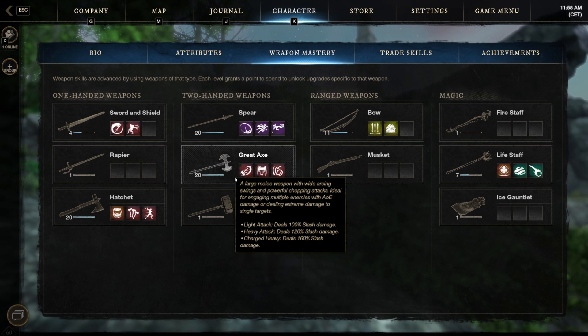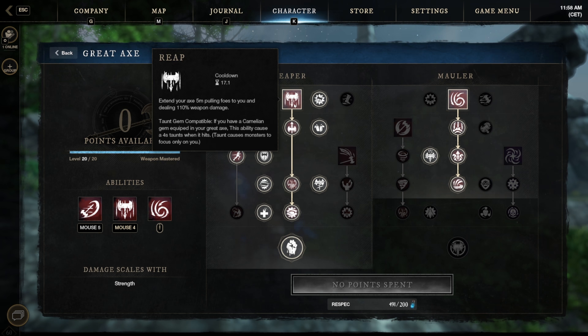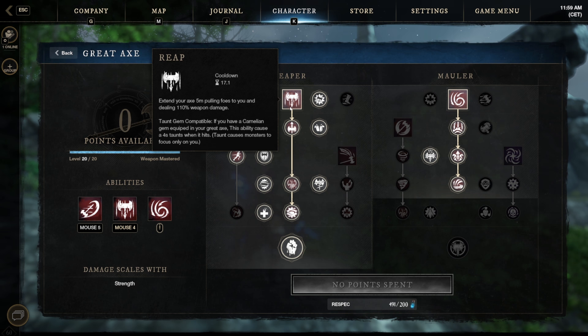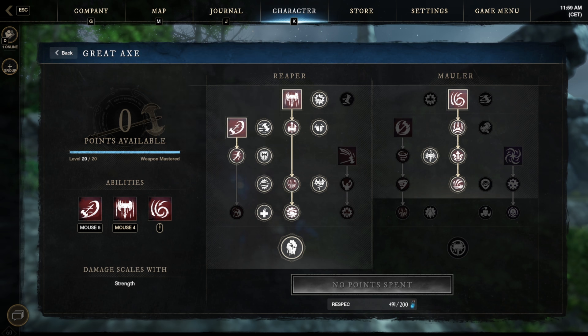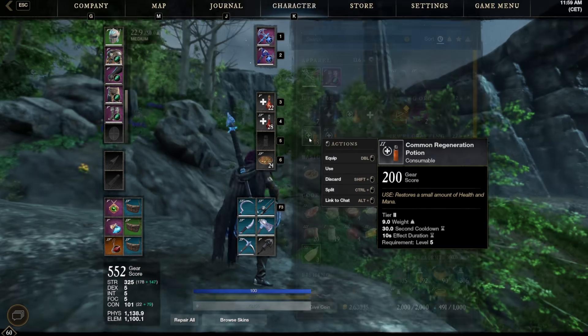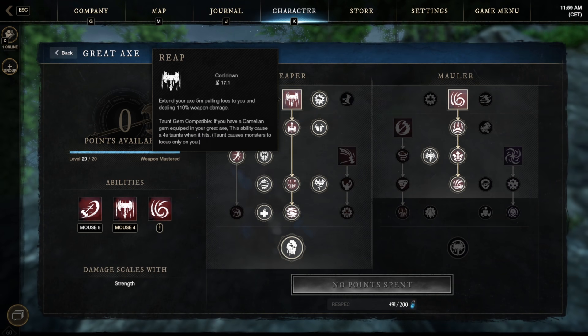Now let's talk about the skills, starting with the Kredax. I'm open to discussing passives too — let me know in the comments. For skills: first is Reap, which pulls enemies to you with an 8-meter range. The damage also heals you, and we do a spin attack after the pull. This is a must-have for pulling ranged classes into melee range.